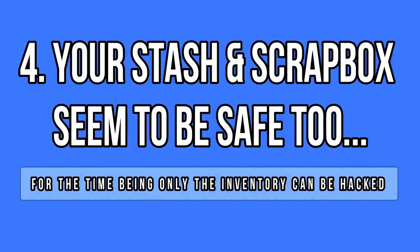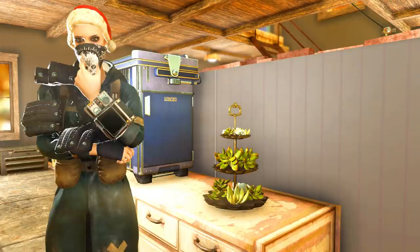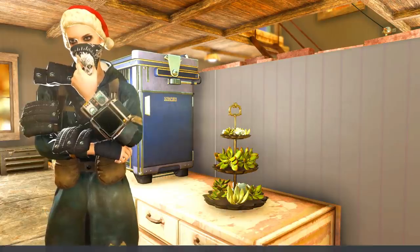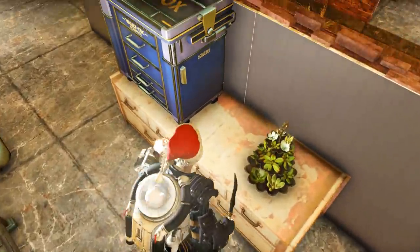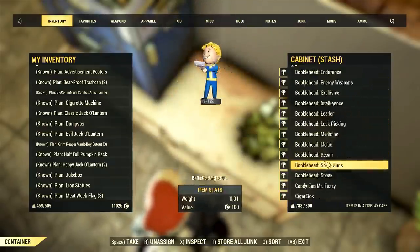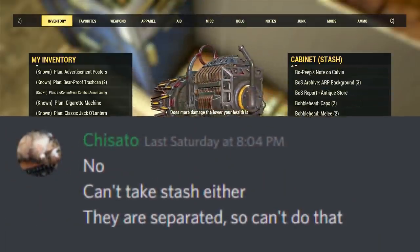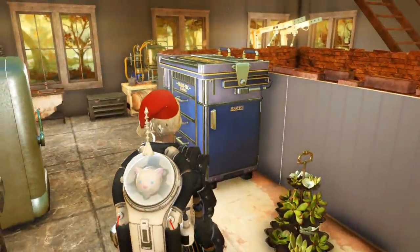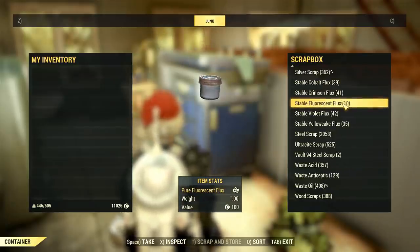Another point that seems to be confusing for some people is about the stash. Your stored items in the stash box and junk box are also inaccessible to hackers right now. If you have space, I strongly recommend storing all your best items there if you really must play on public servers, or use alts to store your best items and go around with basic gear. It seems like the inventory is a separate code path from the stash boxes, so it is a bit more difficult for them to access everything. This doesn't mean that in the future hackers won't find a way to steal from them as well.